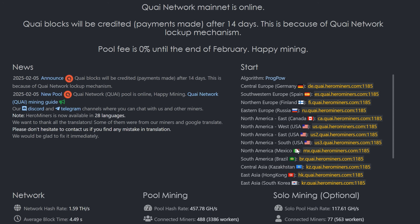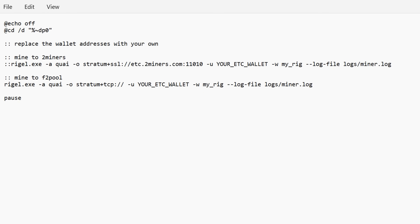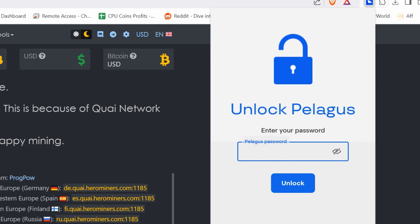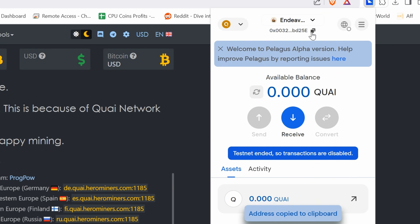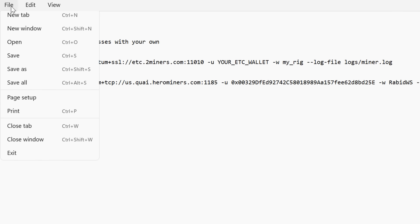Since I'm not banned anywhere, I'll copy the standard US West stratum and paste it into the bat file. Now we have our algorithm and pool settings in place. Under the '-u' flag, paste in your Kwai wallet address from the Pelagus extension. Then set your rig name with '-worker' — I'm calling mine 'rabidworkstation', which is an RTX 4090.